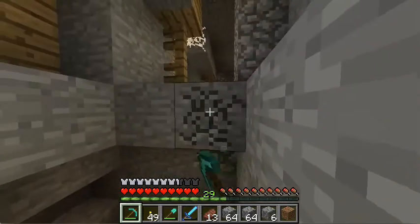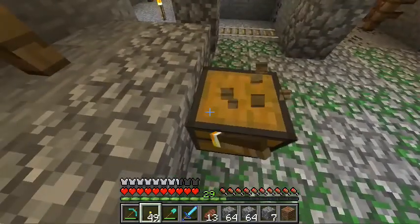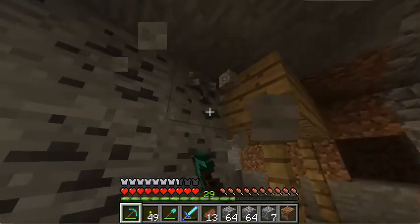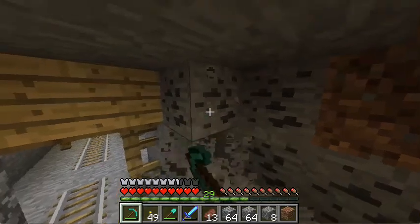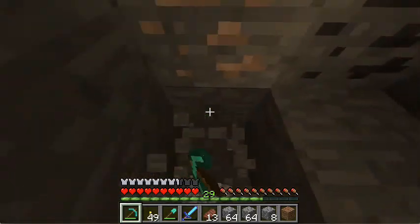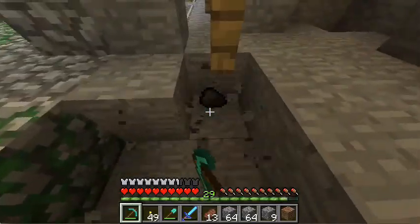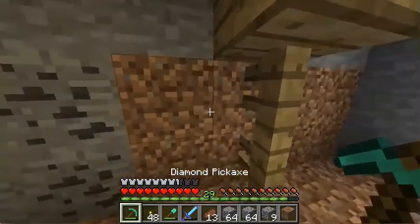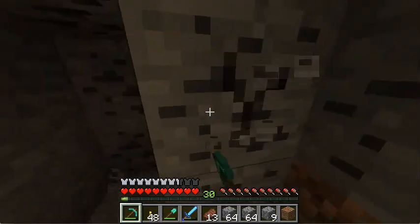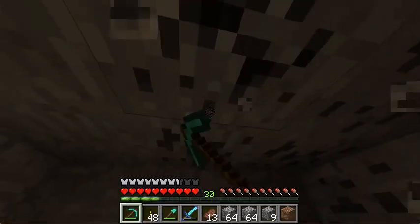Is this another spawner? No, that's the same one. Let's get this chest. More coal! The more coal the better. Let's take a left after I get all this coal. Nothing there but more coal. We're almost level 30 - okay good, we're level 30 now. Let's see how much do we have - almost two and a half stacks of 64.